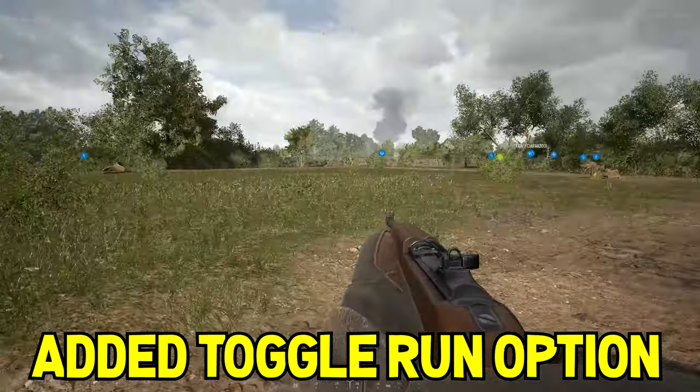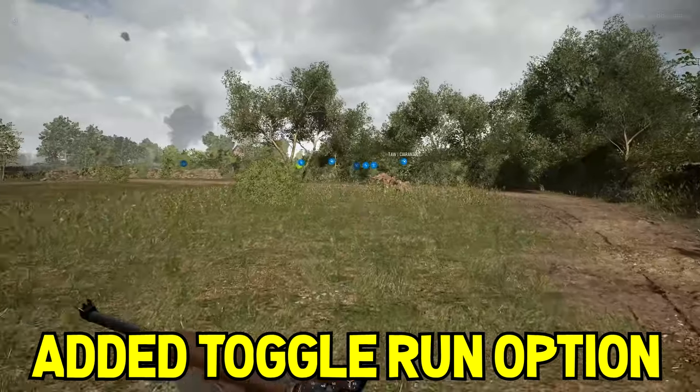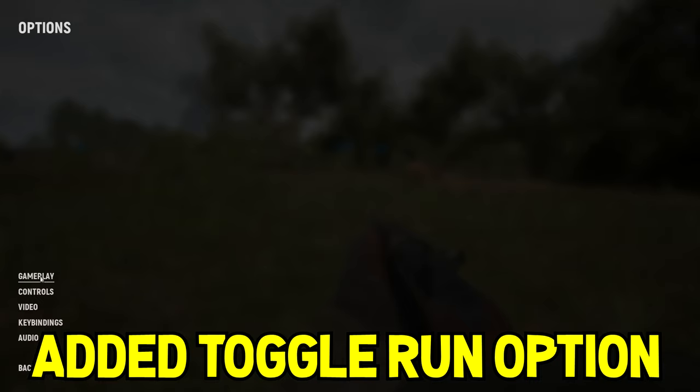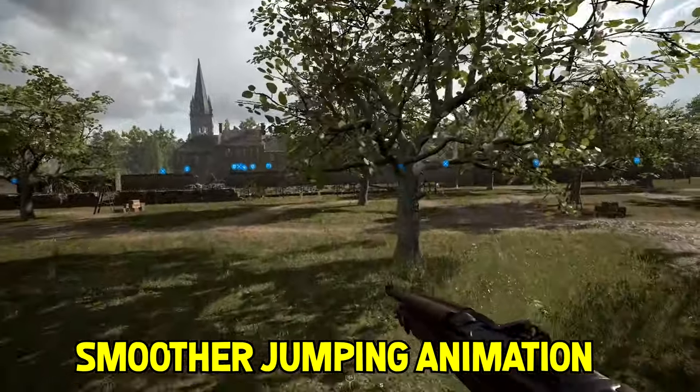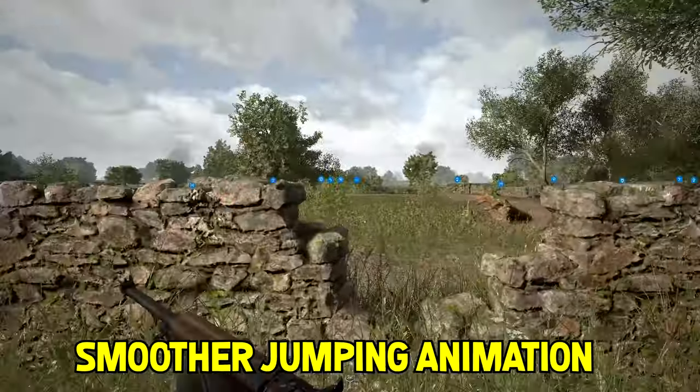Now you don't have to hold shift to sprint — you can double-click to toggle sprint. Go to Options, Controls, and turn Sprint Toggle on. Also, jumping over walls is much smoother and faster now.